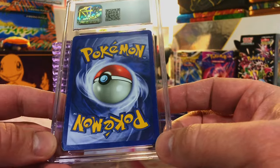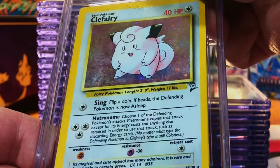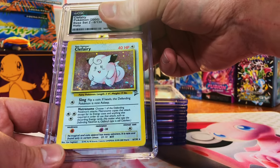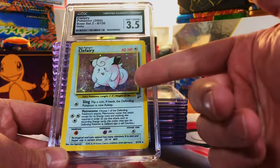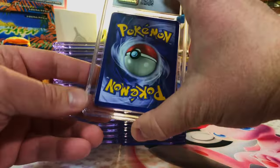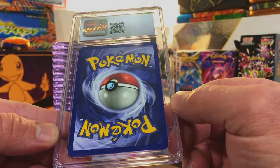Another card from that opening, a lot less destroyed but still mangled. The Base Set Clefairy Holo — scratched up, smudged, tore up from the floor up. The Vileplume got a 2, so this is probably a 2 also. It was a 3.5 — honestly when I sent this in I was expecting a 1, so I'll take a 3.5. Sometimes when you're sending in cards, just have fun with it. Of course, send in the heavy hitters in pristine condition, but sometimes you just got to experiment.